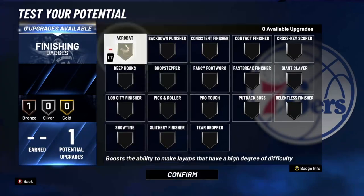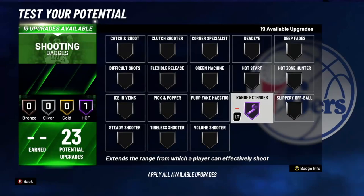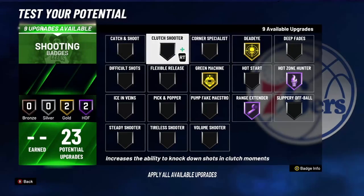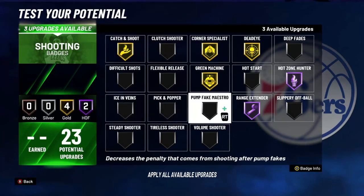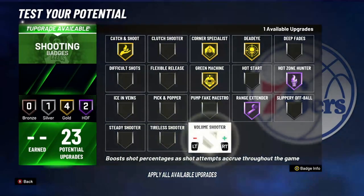For finishing I would choose acrobat or consistent finisher — slithery I feel like you have to put it higher for it to work. For Hall of Fame shooting badges, max range extender and hot zone hunter when you get your hot zones. Open hot zone as well. Green machine at least silver, dead eye gold for sure, corner specialist gold or Hall of Fame if you're gonna be shooting faders at the midi to the corner. Catch and shoot probably gold. You can put on volume shooter, but if you ain't got like 25-27 shooting badges you don't really need it. You can put on difficult shots if you want.